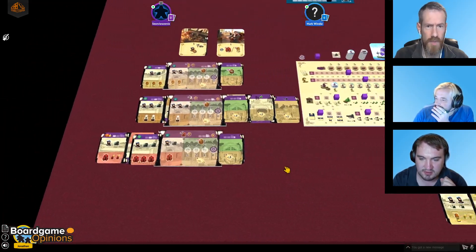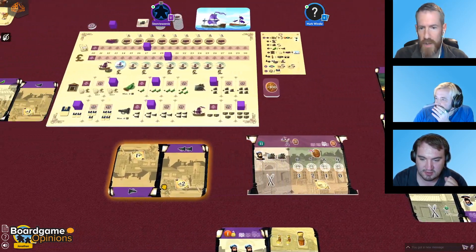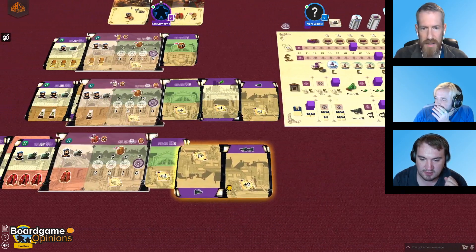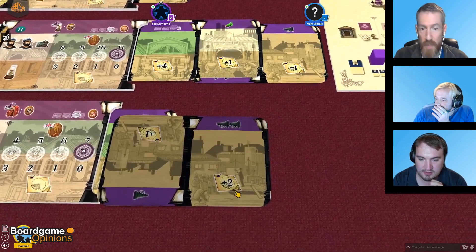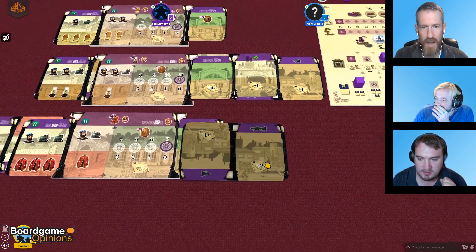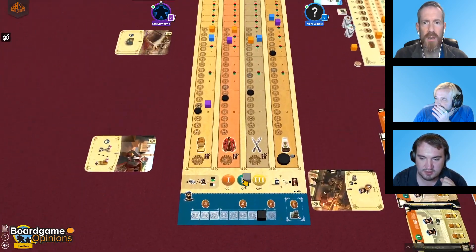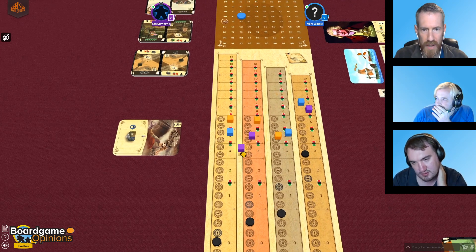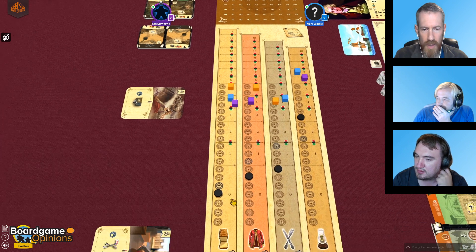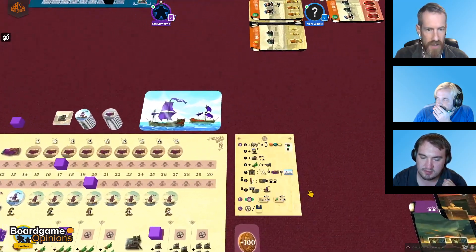You can also add marketing — here's Steve's megaphone card. You increase the appeal of your goods with this, which is your marketing effectively. On the track up here, you set your appeal by moving your cube to the appropriate appeal level. So let's say Steve gets to four — this represents how many people want to buy his goods.